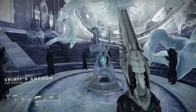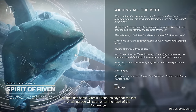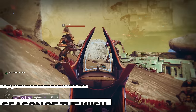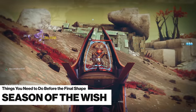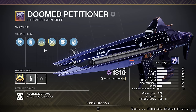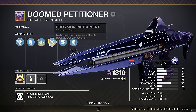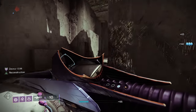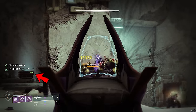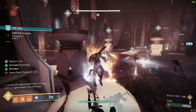All of the seasons from the past year are probably disappearing when Final Shape drops, so if there's any seasonal weapon you don't have or haven't crafted, now's the time. One particularly notable seasonal weapon is Doomed Petitioner — the only three-burst void linear fusion rifle in the game right now. This weapon is built for boss DPS phases, and for perks I'd pick up Reconstruction for the autoloading and overflow benefits, paired with Precision Instrument. That perk demands accuracy, but you can quickly get a 25% precision damage buff after landing 6 shots, rewarding you with extremely high damage potential.